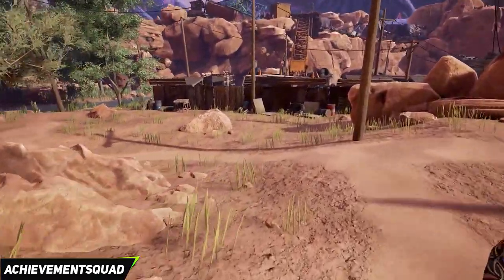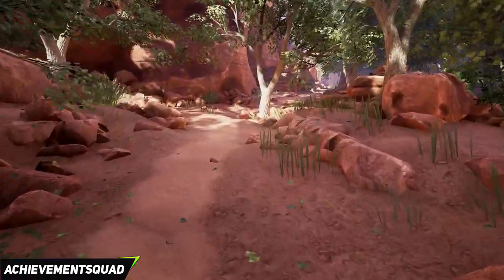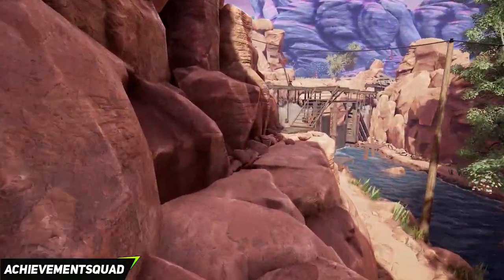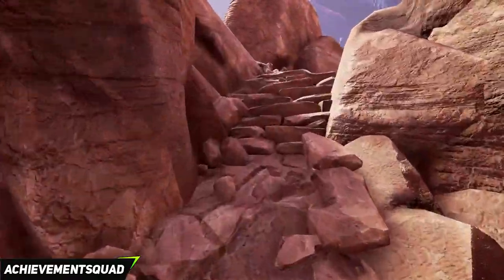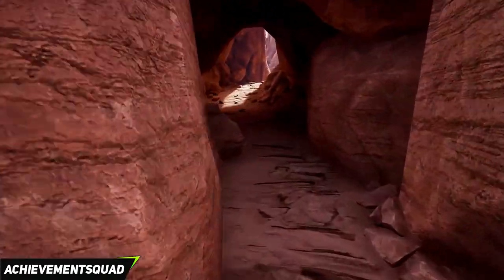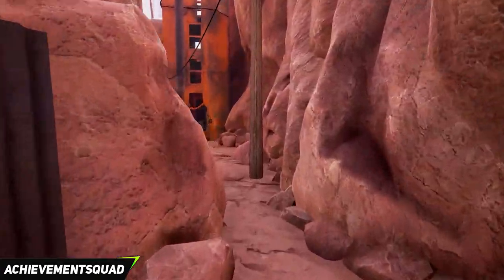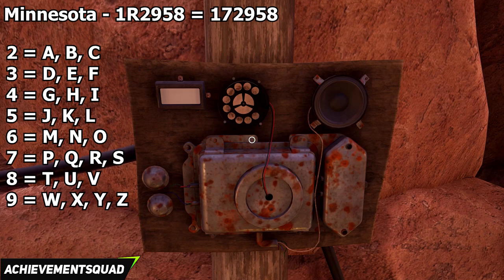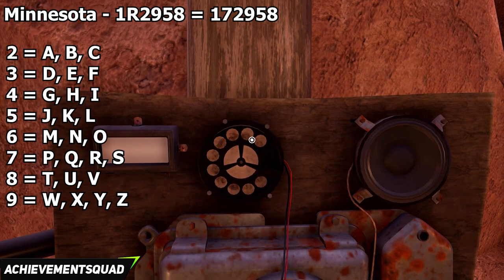As you head down this hill, take a left and follow the pathway along past the pillars — we'll come back to those later. Keep moving forward and you'll see a set of stone steps on the left hand side. Make your way up the stone steps and use the metal steps we lowered earlier to get back on top of the bridge. At the top, take a very sharp left and follow the pathway along — eventually you'll come across the rotary phone puzzle. To re-emphasize: this puzzle is totally random, it will not be the same for you as it is for me. On the bottom of my compass I had Minnesota, and 1R2958 was the license plate in the garage. That translates to 172958, which I must dial in on the rotary phone.